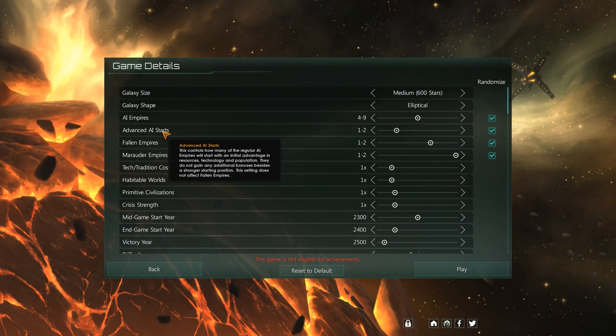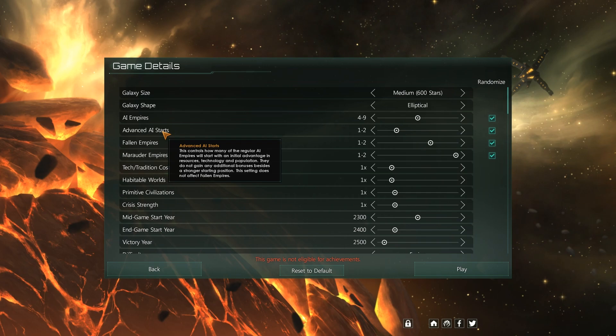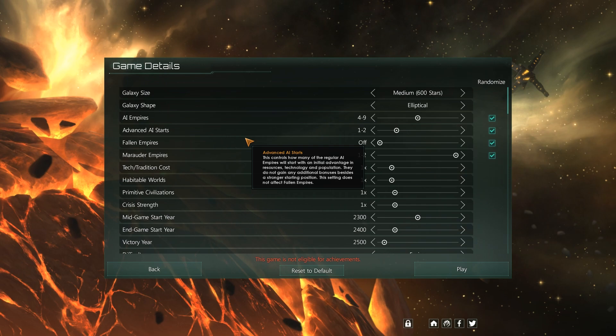Advanced AI starts — what's that? Imagine if another empire, another spacefaring empire, achieved spaceflight 300 years before you did and they happen to be next door. They don't always start next door, but they do present a significant challenge. I think it's unfair and unbalanced, so I always leave it off.